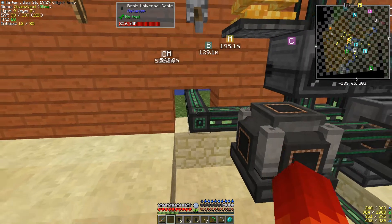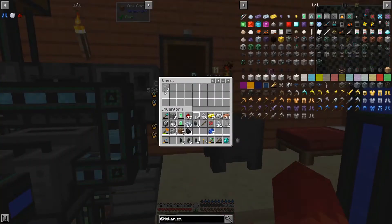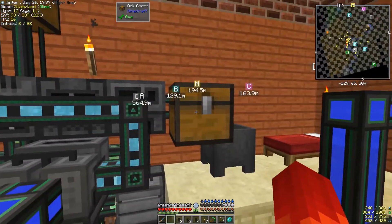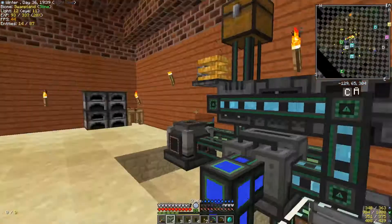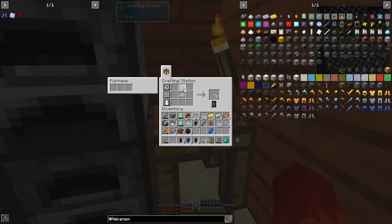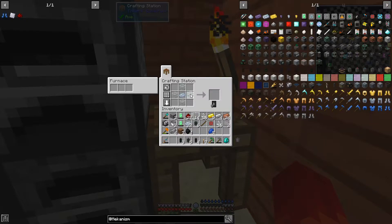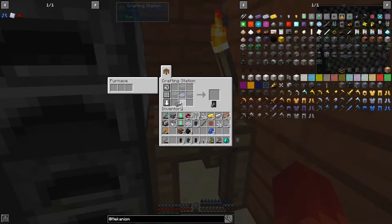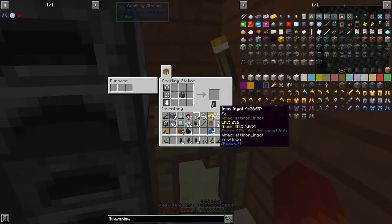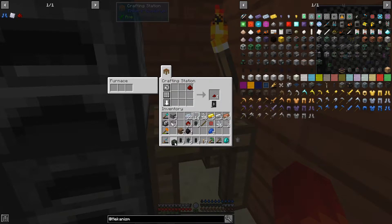And that will allow us to build up power. Hopefully — it'll be nighttime, so we won't be able to build up much. Now, assembling the steel casing. Steel around — one steel casing. Now for the rest of the energy cube: one, two iron ingots, one, two energy tablets, and redstone around. Basic energy cube.